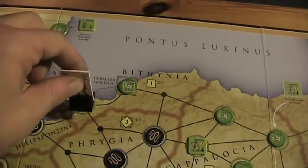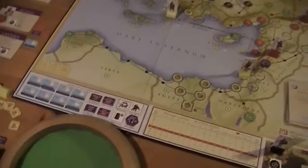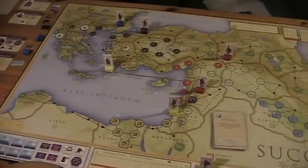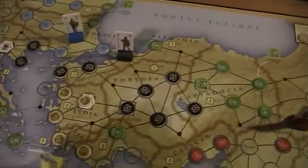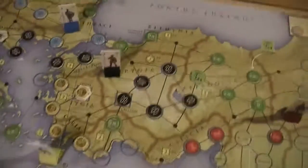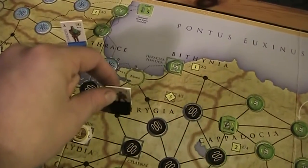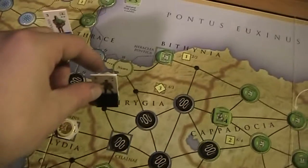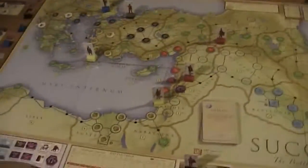I have two movement points left — that is just enough to do a siege attempt, which costs two movement points. So I'm going to roll on the siege table. That's a six, which is awesome — that costs the other guy two points and I don't lose anything. A successful siege of one of these minor independent cities requires only one siege success, so the control marker is removed. I cannot place my own control marker yet, but in the next surrender phase I definitely can.